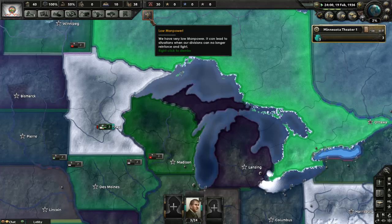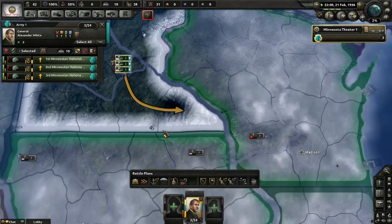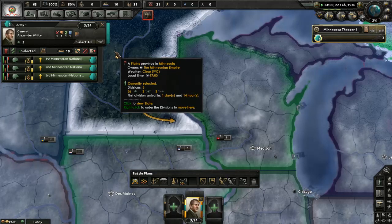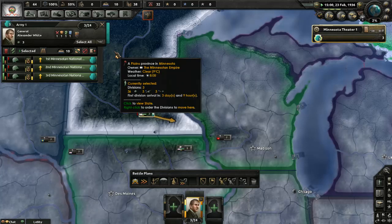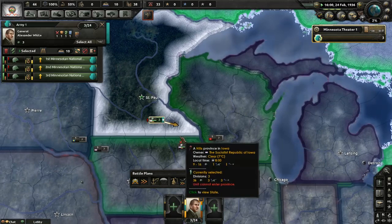I know what I should be doing with those troops. I probably need to move these guys to the border, just for kicks and giggles — see what's going on in Iowa and Minnesota.